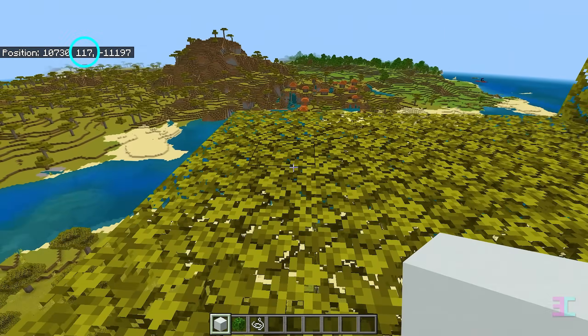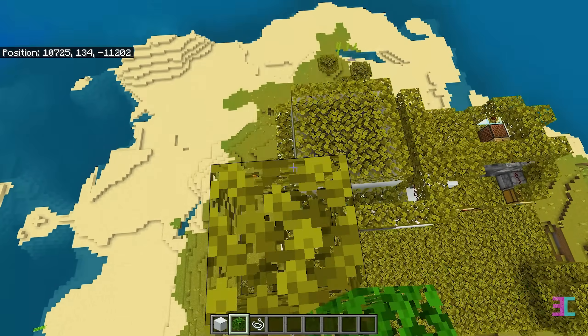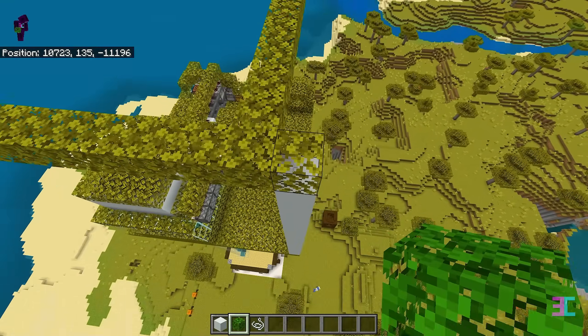If you're building your raid farm in a snow biome, build up 17 blocks from one corner of the farm and create a roof out of leaves covering the entire area. Make sure to remove all the snow that has accumulated on the AFK platform before starting your first raid.